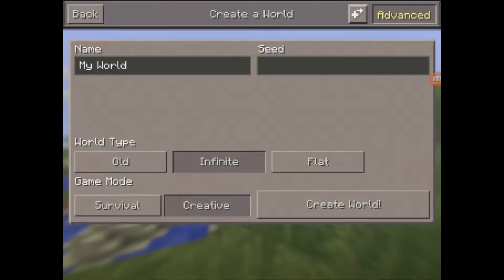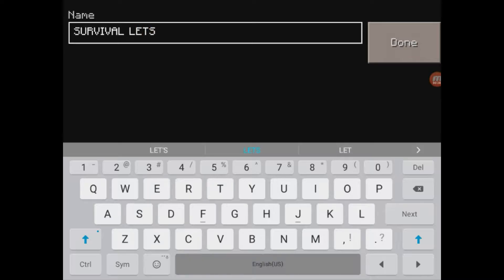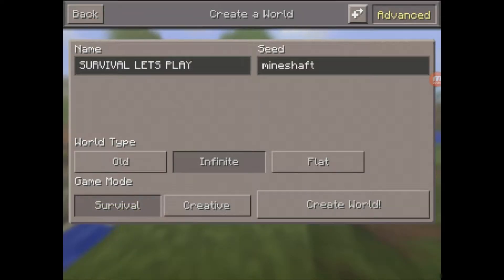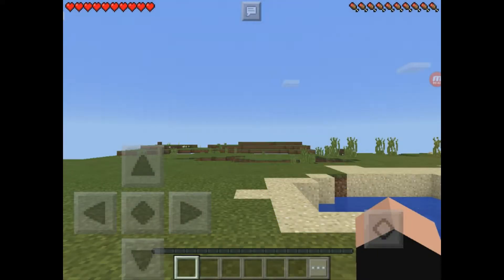Let's hit Create New World, Advance. I'm going to put in a seed. It's just a mineshaft seed — just 'mineshaft.' We're going to put in the name for our survival world. The seed is literally the word mineshaft. It's infinite survival. Create world. So anyway, there's a new series, let's get to it.